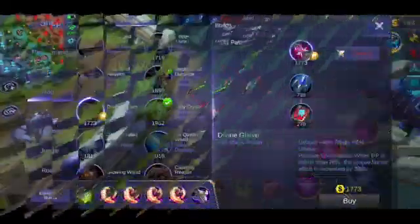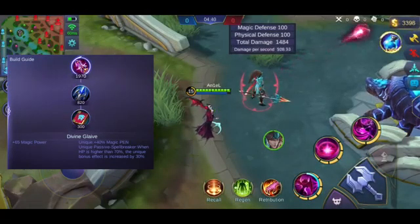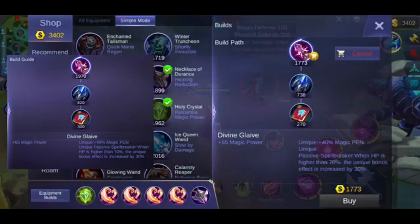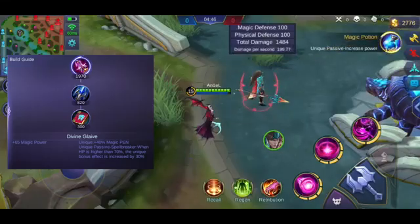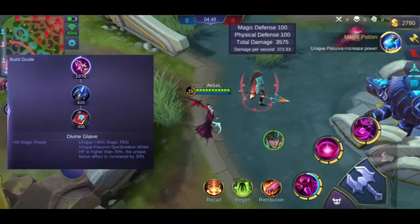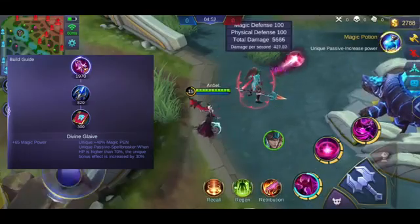Sunod na item natin, ito naman yung tinatawag na Divine Glaive — ito yung merong +40% magic pen. Ang kinaganda naman sa item na to, pag lagpas ng 70% pa yung buhay mo, mas malaki yung magic pen mo — magkakaroon ka ng additional 30% magic pen.